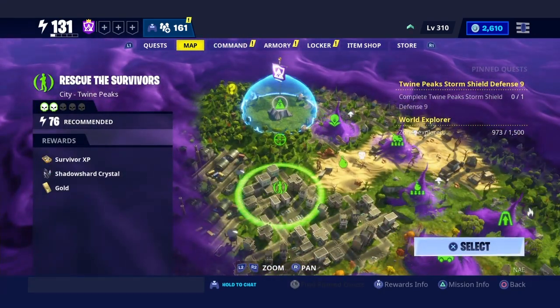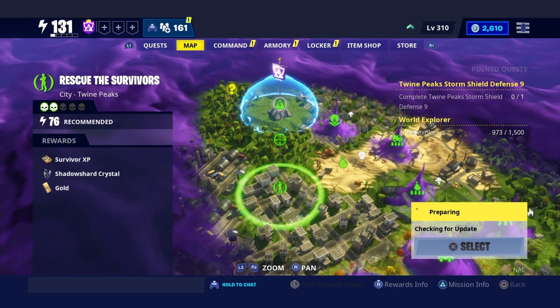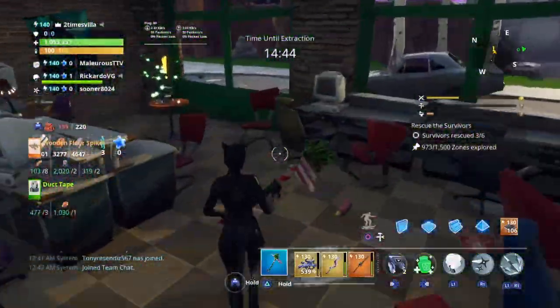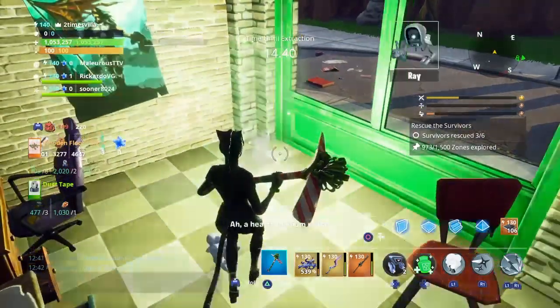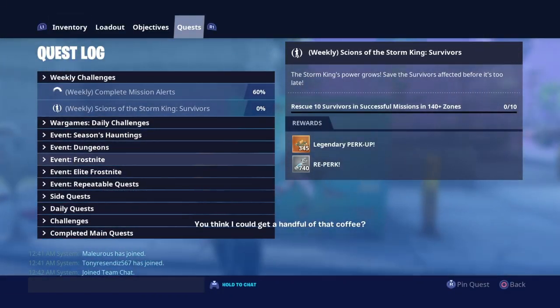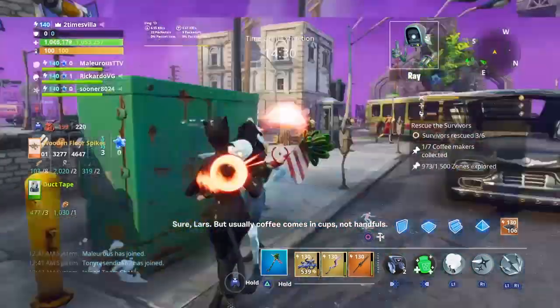I'm going to go to a low-level city mission right here. Once I'm in there, right in front of me — as you can see, there's a little coffee maker on the table. That is exactly what you want to look for. Let me mark it to see how much we have.